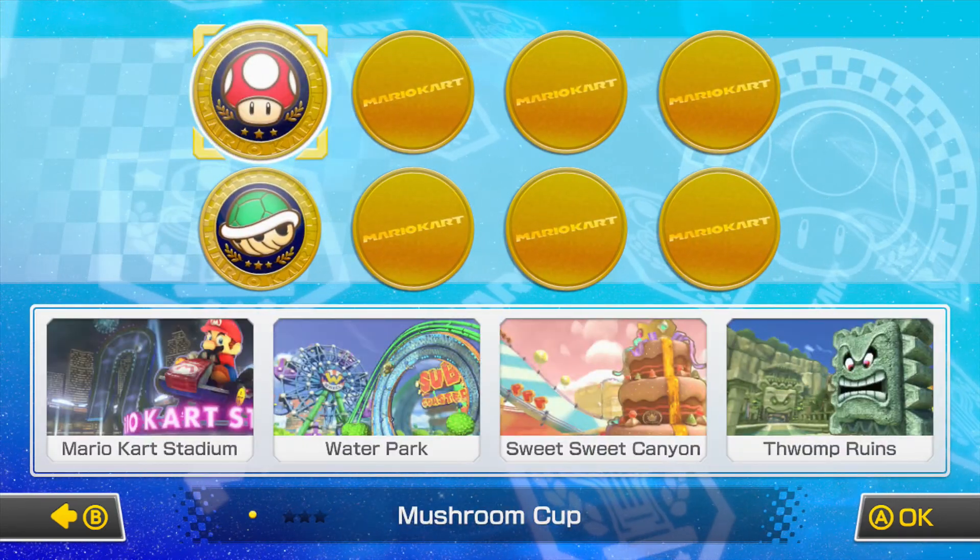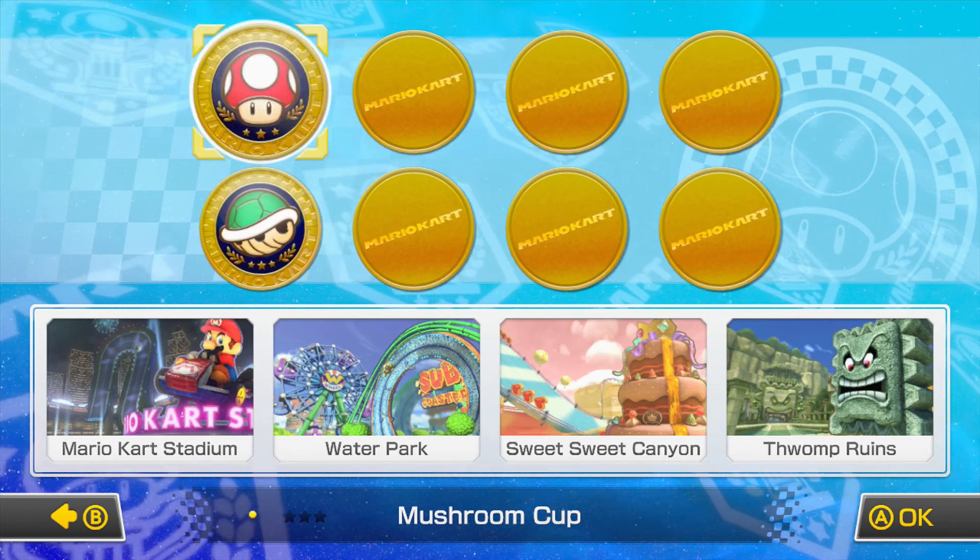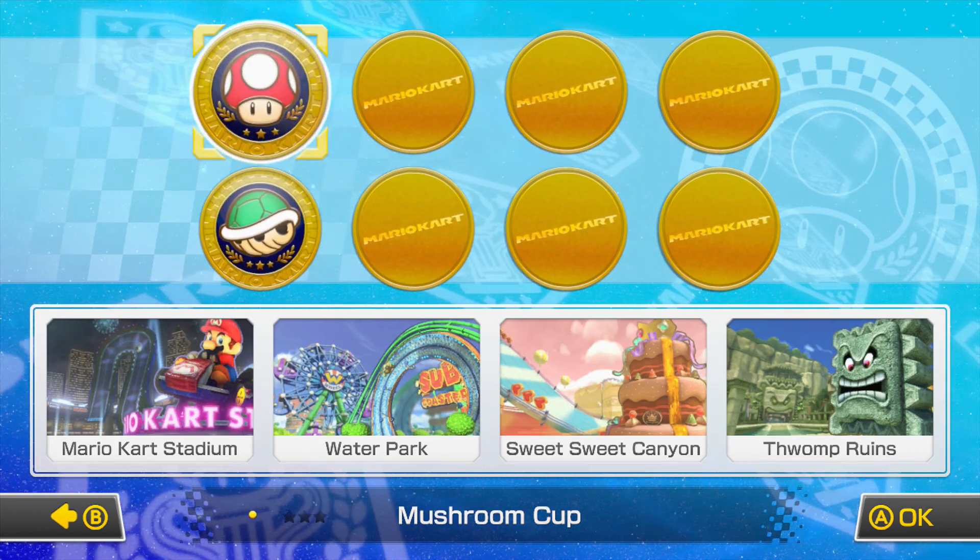I didn't play Mario Kart 7, so I don't know much about combos. I haven't unlocked any courses or anything, but here we go — Mushroom Cup. Let's do this! I'm going with the Mach 8, roller wheels, and the Parafoil.